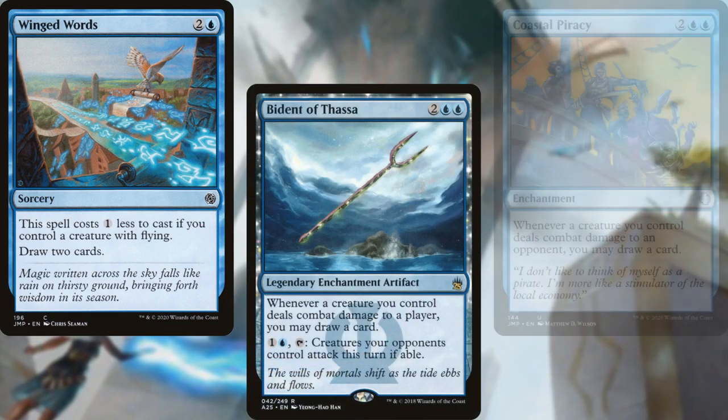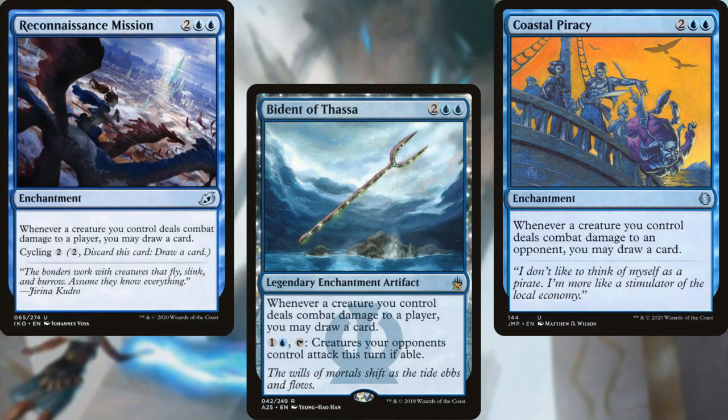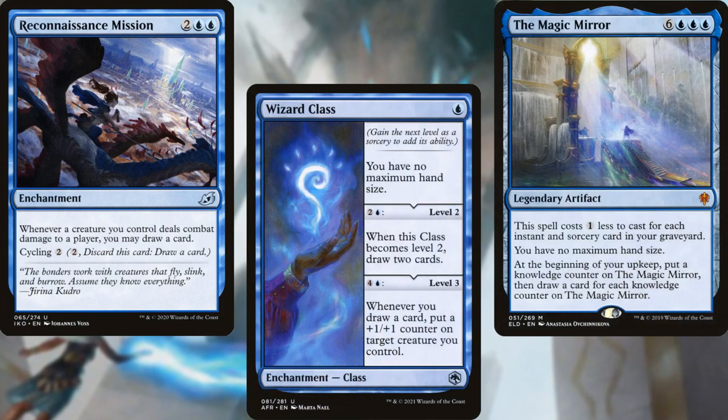Additionally, Bident of Thassa, Coastal Piracy, and Reconnaissance Mission all work wonderfully with our strategy. Finally, we have Wizard Class and the Magic Mirror, both for additional card advantage, but mostly because they give us unlimited hand size with upside.